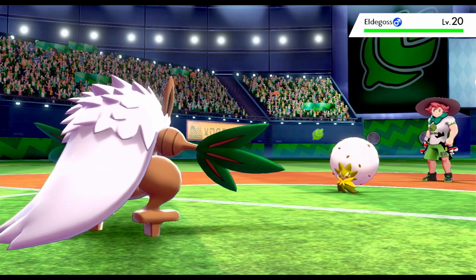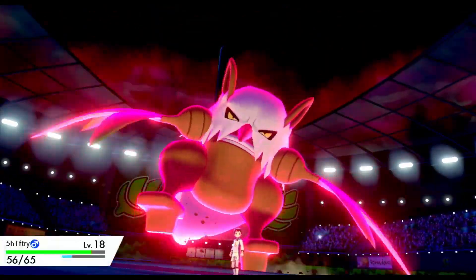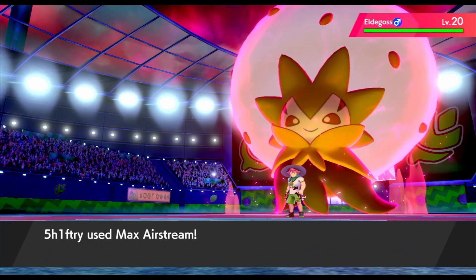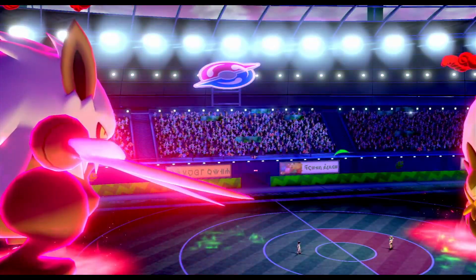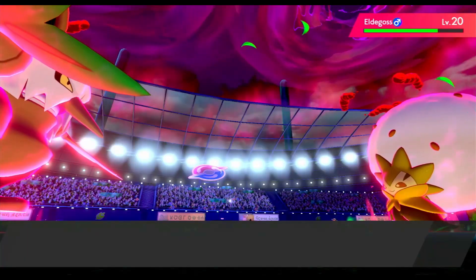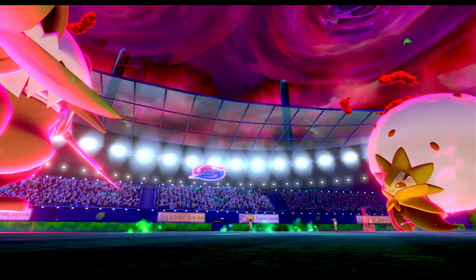The next Pokemon he throws out is Eldegoss, Gossifleur's evolved form. We know he's going to Dynamax, so we Dynamax ourselves — Giant Shiftry is always more scary than Little Shiftry. Eldegoss is very strong, very scary, very tanky, so we go for a Max Airstream. It does a lot less damage than I thought, and it increases my speed, which doesn't matter since we're already faster. He uses Max Overgrowth, which sets up Grassy Terrain and heals both of us a little bit. We go for another Max Airstream, and that only takes him to about 50%, and this is where it starts getting scary because I have one more turn of Dynamax left.